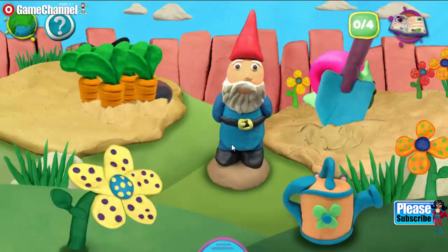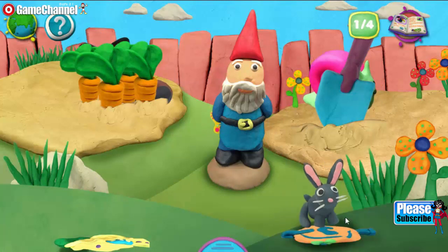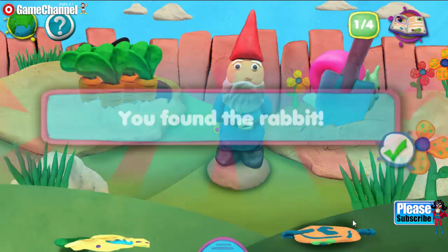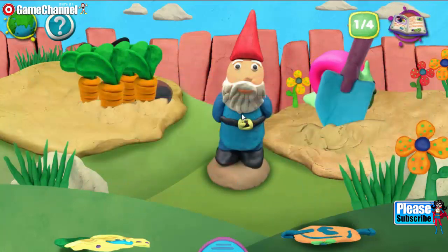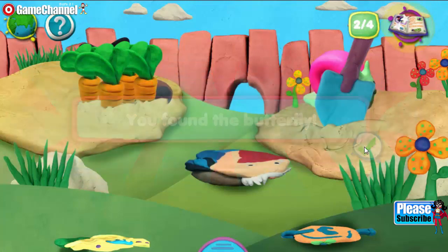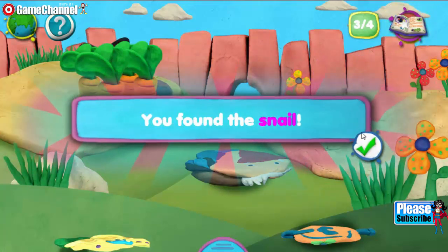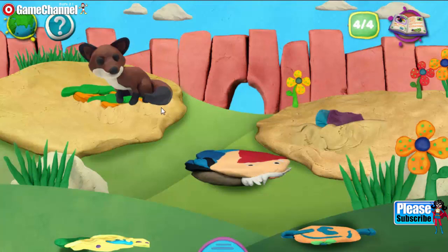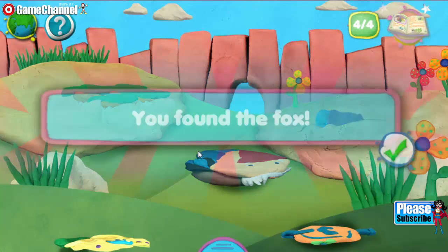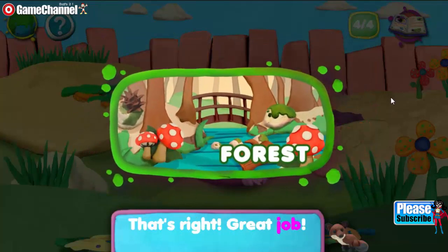Hello, Play-Doh garden, with your flowers so bright. Let's find which creatures are hidden from sight. With a riot of colors it might be hard to see which animals are lurking among the grass so green. You found the rabbit. You found the butterfly. You found the snail. You found the fox. Where is this animal visiting from? That's right. Great job.